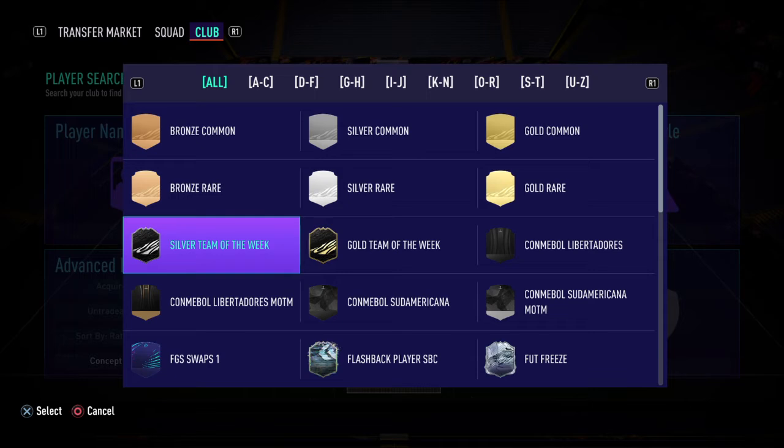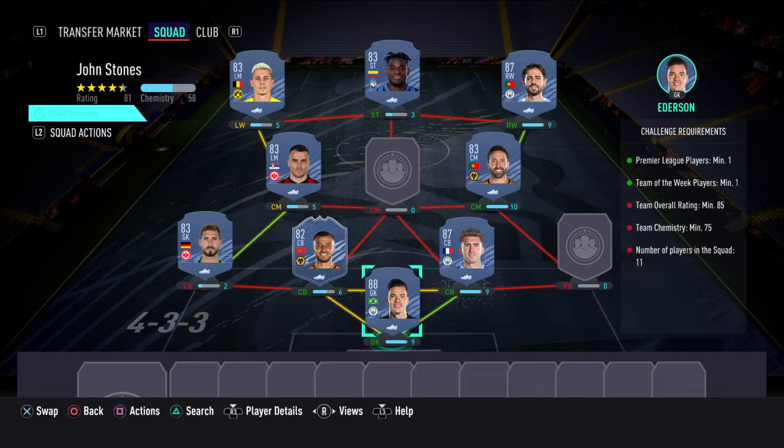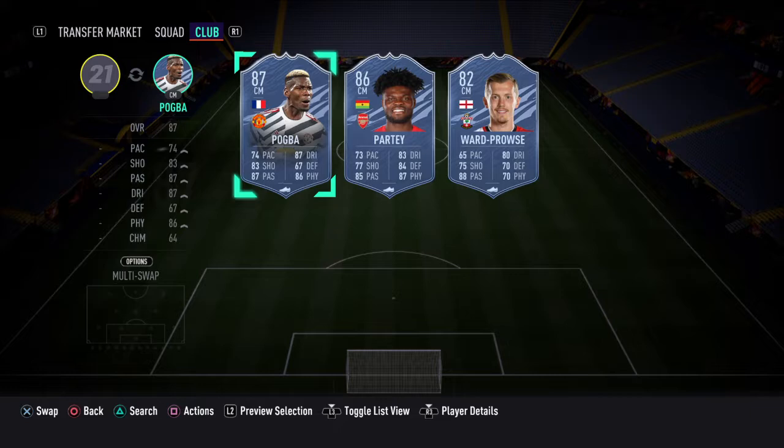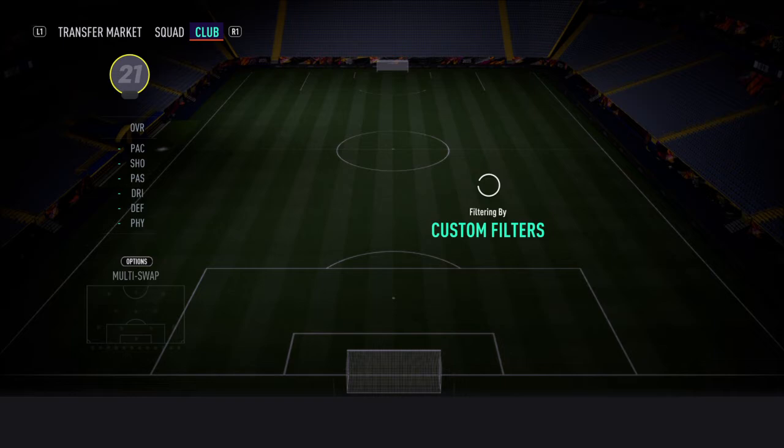For the other centre back we need a Premier League in-form, so we're going to go with Seiss here. If anyone wants to use something different like Keane or Mina, please go for it, but I think Seiss is the cheapest. At centre mid we're going to go for Ruben Neves.